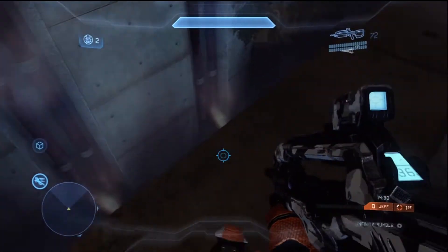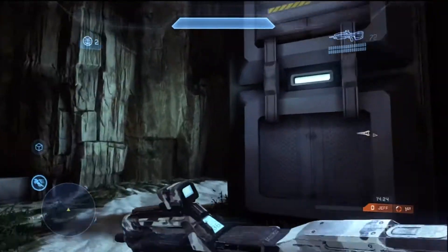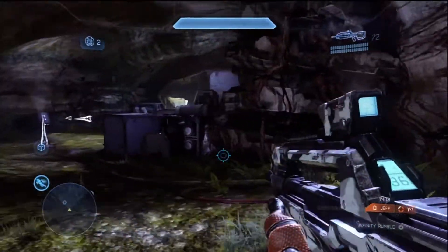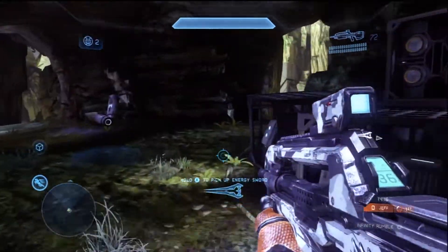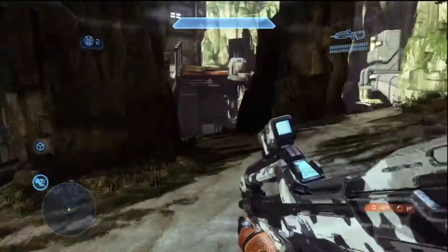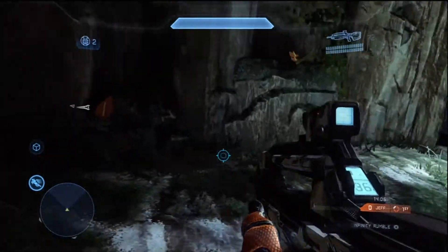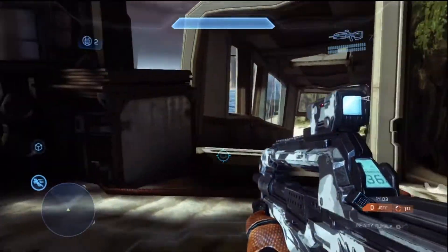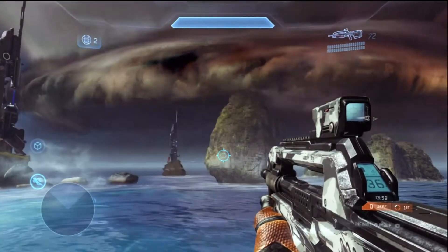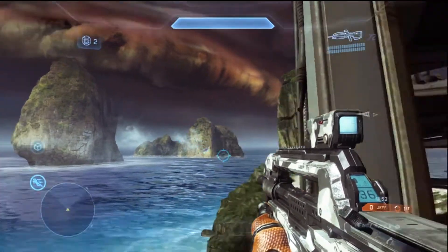So this is one of the two new maps. This was designed to use the new game type Ricochet, which unfortunately I wasn't able to show — I don't have anyone else on, and it's a competitive team-based game type. This is the map Vertigo. It's this base that seems to be harnessing power — in the background there are sort of lightning rod towers and you can see there's a big storm going on with pretty awesome lightning and sky effects.